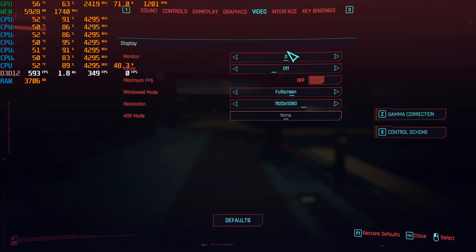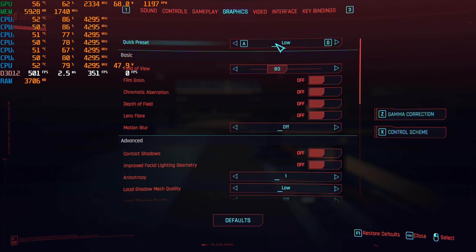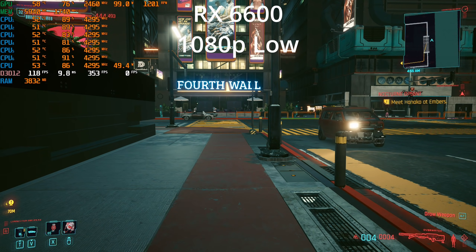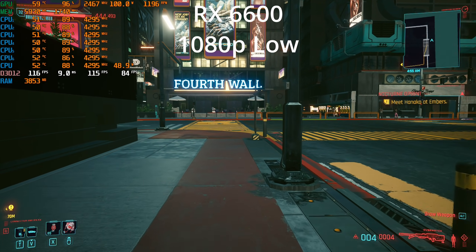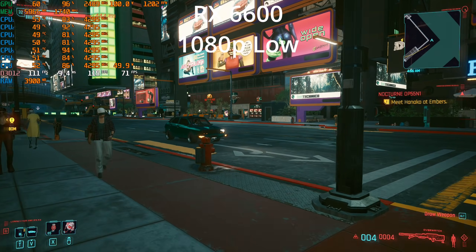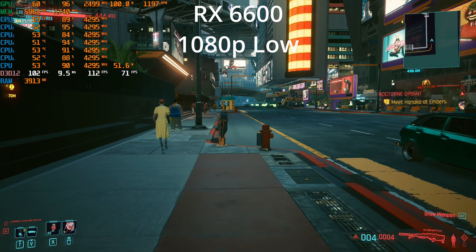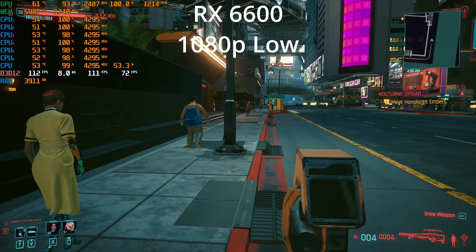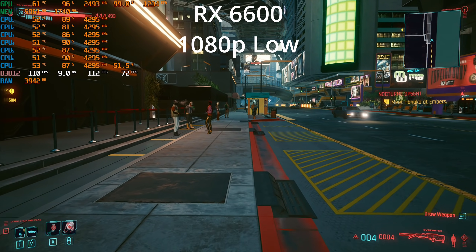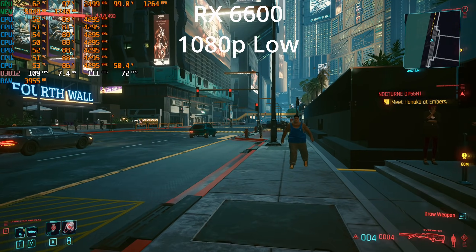Let's start out at 1080p on the RX 6600. We're going to start at low settings, and I chose a very demanding area in the game. So many locations will get you better performance than this, but I'd rather show you a worst case scenario, which for me seems to be in the middle of the city in a fairly crowded environment.